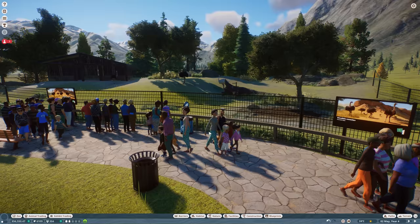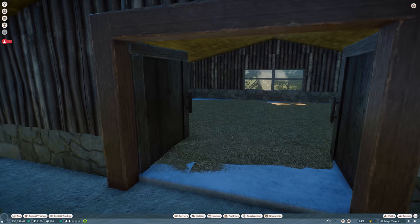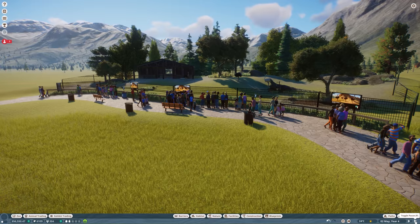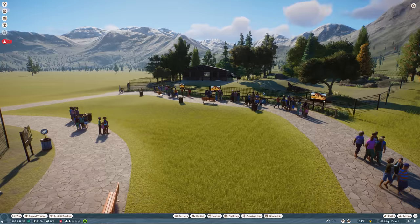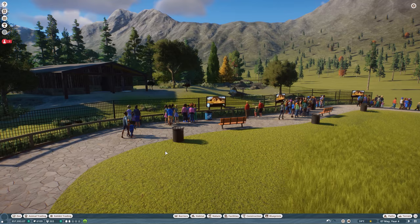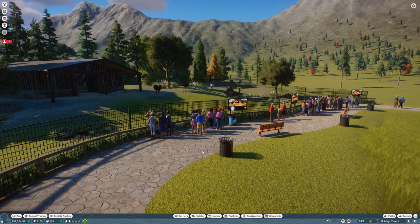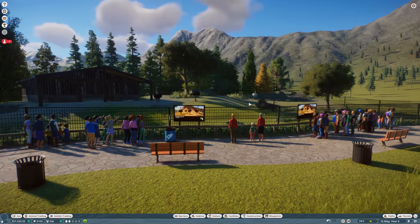This is how our ostrich habitat is looking! I don't think we have time to add anything more today — I don't want the episode to be too long. But I think we did a pretty good job. I added gates to the shelter and a window so they have a really nice view. The money is still coming in. Next episode we'll add a new animal from the North America animal pack.